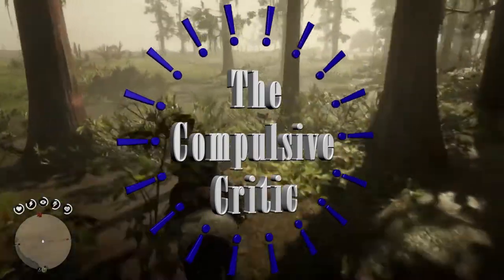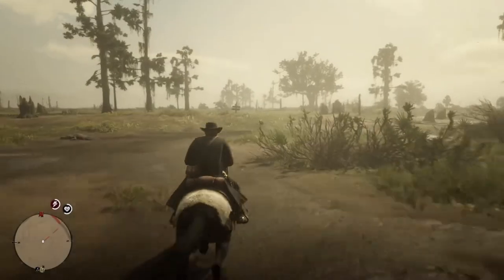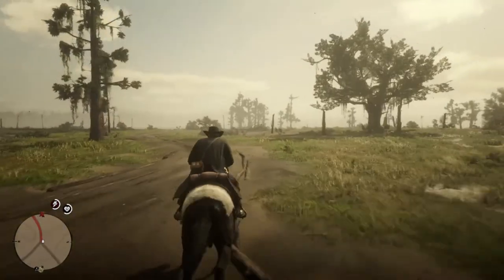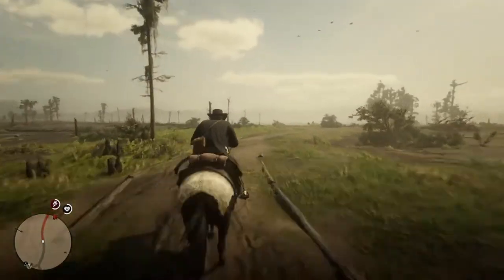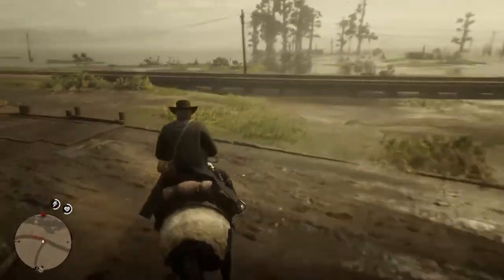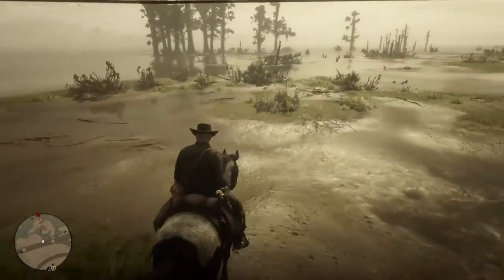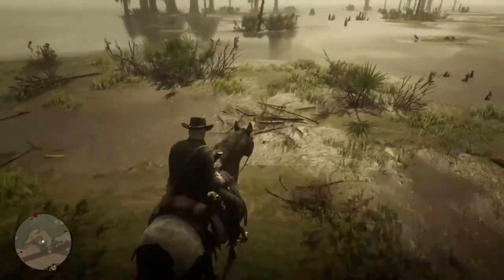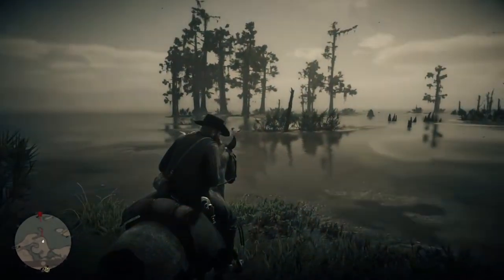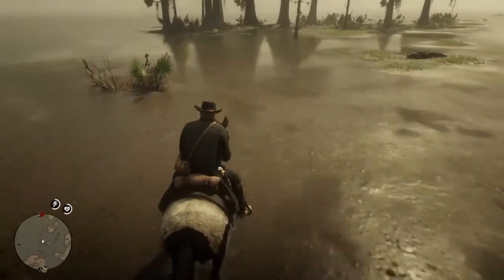Hello gamers, this is the Compulsive Critic here with another Red Dead Redemption 2 video. Still currently in chapter 2. Today I'm going to show you how to break any wild horse. Along with that, I'm also going to show you how to get the best saddle in the game — you get this early on, and this will provide for optimal stats on your horse. As a bonus, I'm also going to show you a trick to get free horses from the stable.